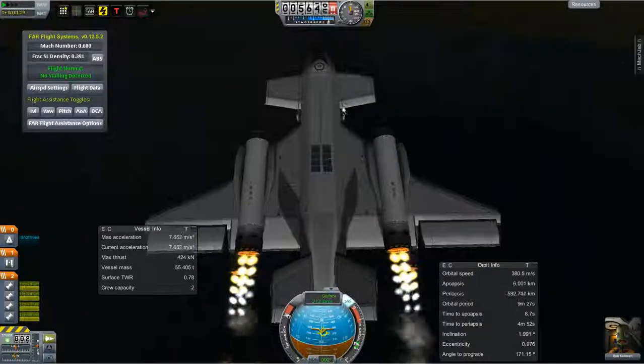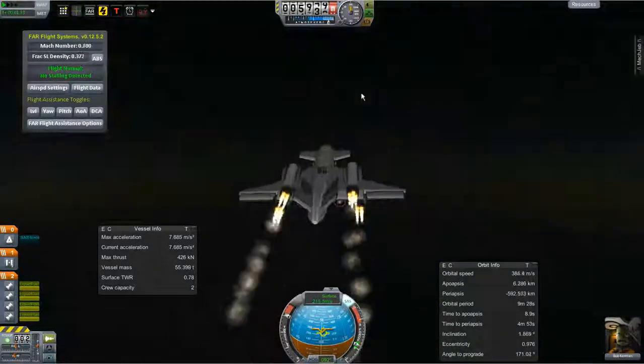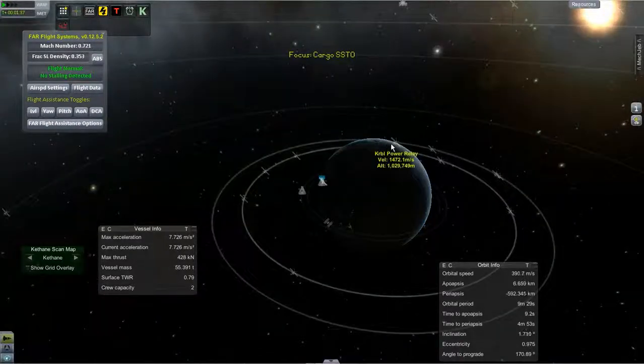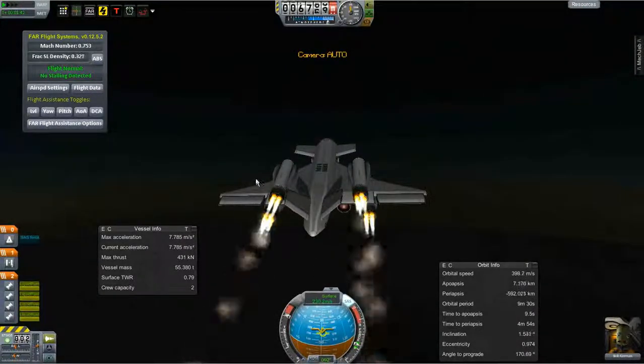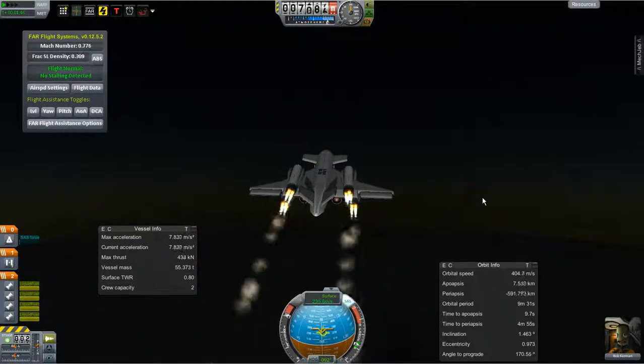We've got our four-meter cargo bay with some life support packs and some toolboxes. We'll get this thing up into orbit and then rendezvous with the station and dock.